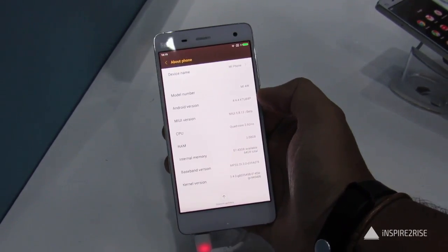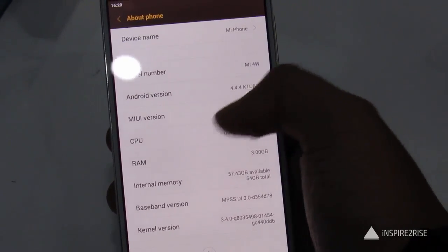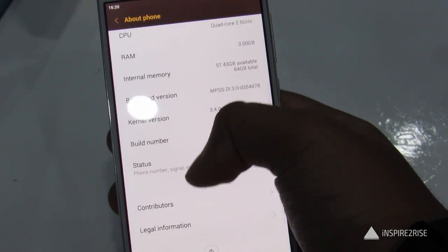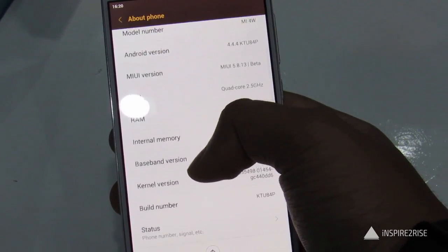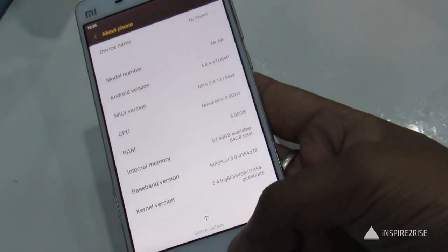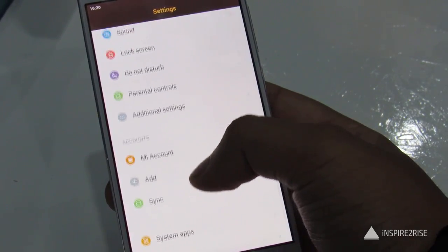The base of the MIUI 7 OS has been improved from before and it comes with Android 5.1 at its core, but here we can see the Android version is 4.4.4 as visible on screen. That is something which has not yet been updated here, as this is still a beta build that we have.